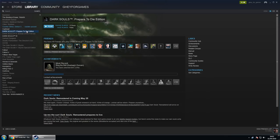To do that, let's start by doing a completely clean install. Let's uninstall Dark Souls Prepare to Die edition — uninstall it from Steam as you just saw there.